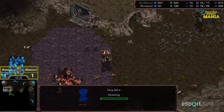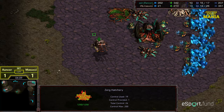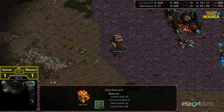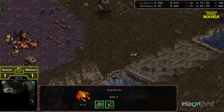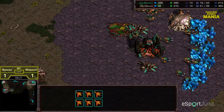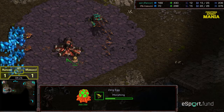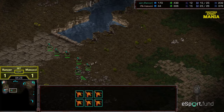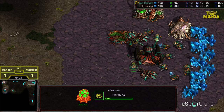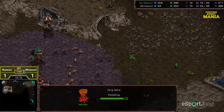Masucci now up a drone. Another drone being built. Currently Masucci has the economic lead. There is going to be a window — this Overlord is going to be vulnerable. Rancor now moving out to go ahead and plant his natural expansion. He's going to try to rely on these Zerglings, no Zergling speed keep in mind, to be a potential threat to force Masucci's Zerglings to stay at home, even though they're in smaller numbers. This hatchery is going to be much later. I don't know that the Mutalisks spawning shortly and just killing that single Overlord is going to be enough to equalize.